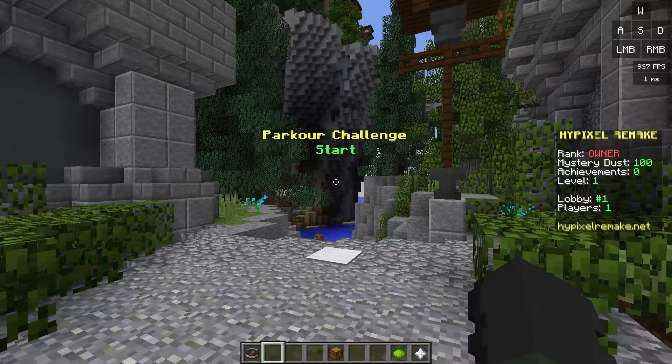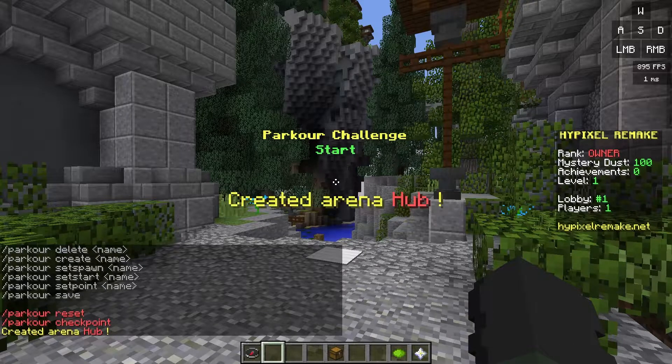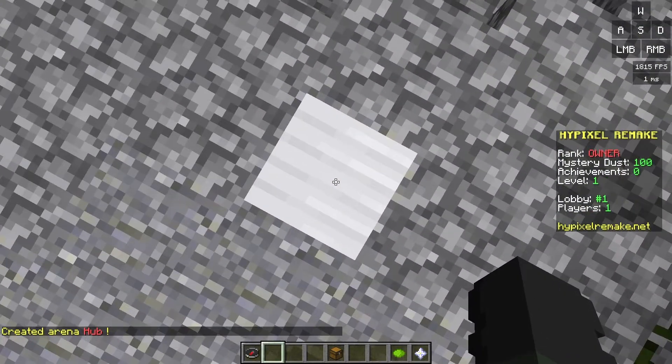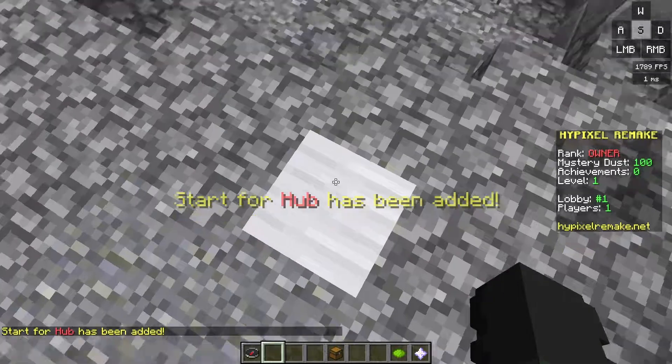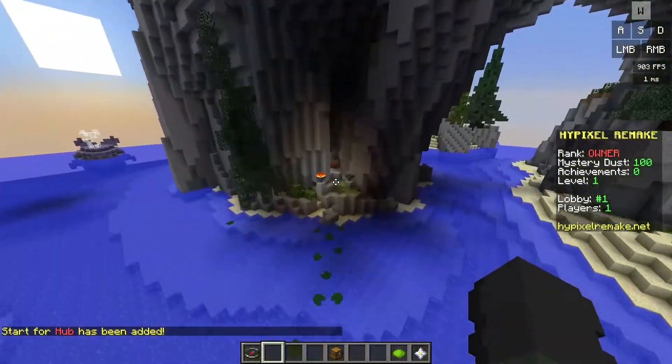Let's start with the parkour course. Do slash parkour, and then we want to go ahead and create the parkour course - I'm just going to call mine 'hub', so do slash parkour create hub. Step on this pressure plate right here. Do slash parkour set start and then hub. Now this is the starting point as you guys can see right there, and now let's go along the parkour course.